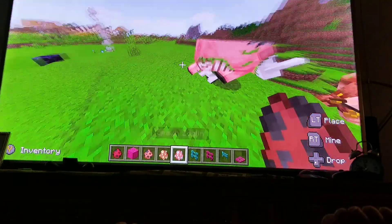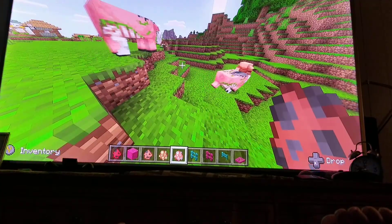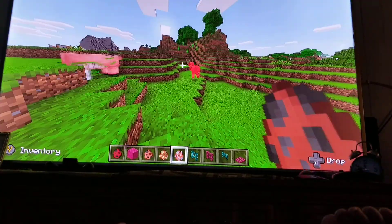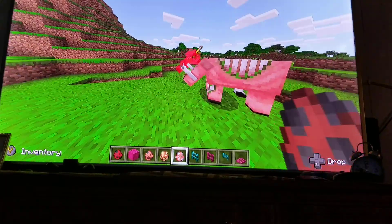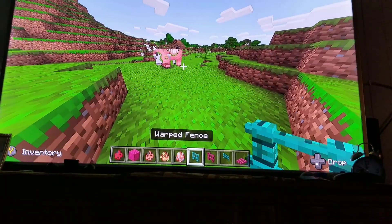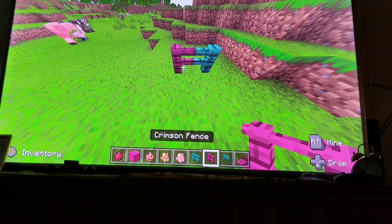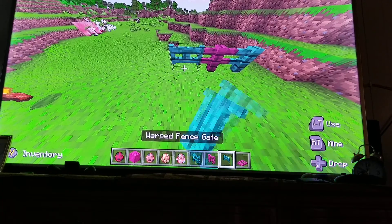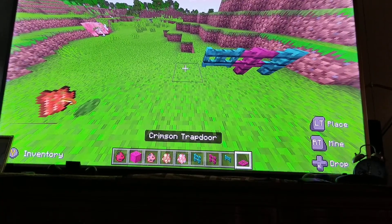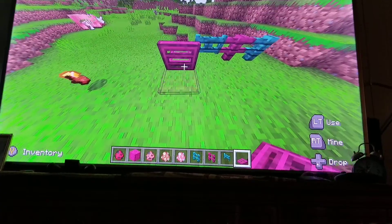There's also another one but it's evil, and they can actually kill things — they actually fight. They also added brand new fences: there's this one and this one, and they look really cool when they match. There's also a fence gate.